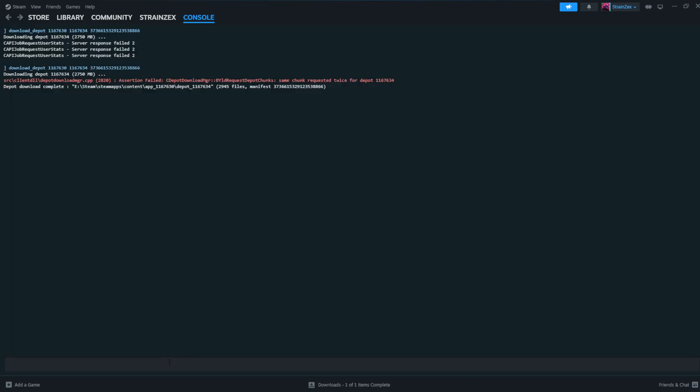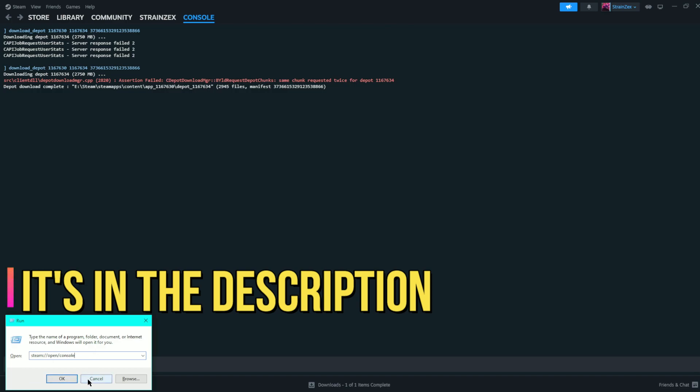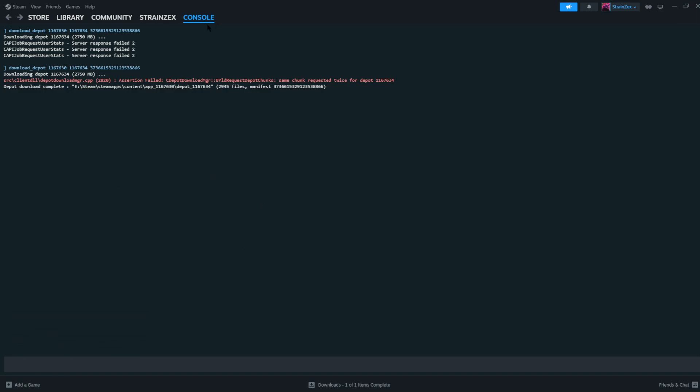The very next thing you want to do is hold down your Windows key and tap R — a window should pop up. Go ahead and paste the command into the prompt and press OK. It should open up Steam and bring you to the console. Once it brings this up, click down in the console and paste the download depot command — all the numbers will be in the description below. Press Enter. This part is going to take a while, so be very patient. Don't leave this page at all. Wait until you see the line indicating it's finished, and then either you'll get red text or you won't, and a message will pop up saying the download is complete and telling you exactly where the download is.